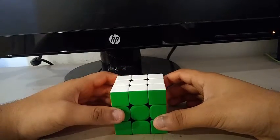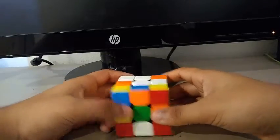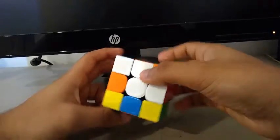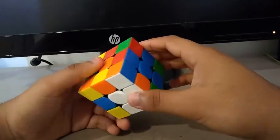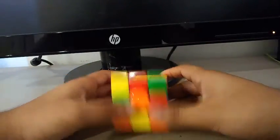Scramble's on the screen if you want to follow along. For inspection, I did an x to y prime. Since I normally do y cross for 3x3, I did white for the PB single.